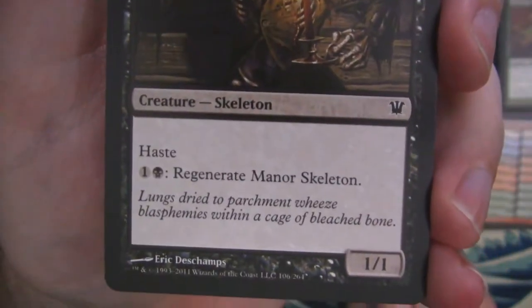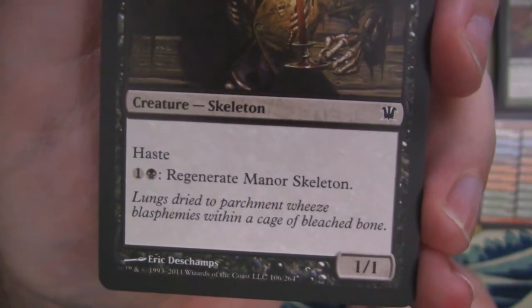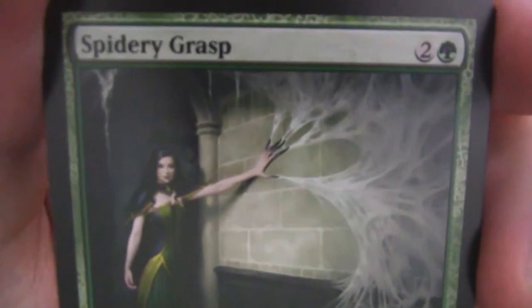'Lungs dried to parchment. Wheeze blasphemies within a cage of bleached bone.' No quote attribution on that one, but there it is.